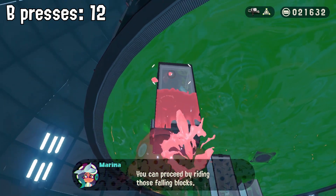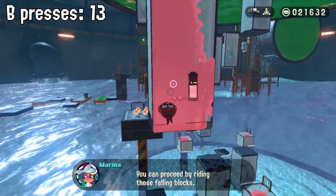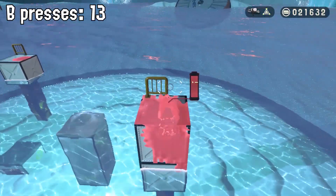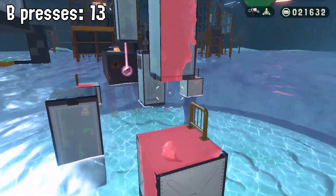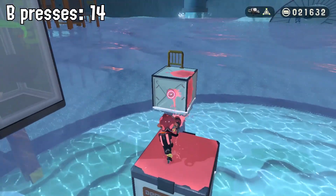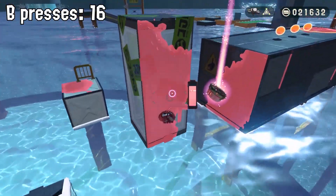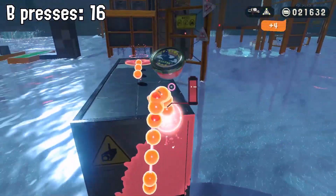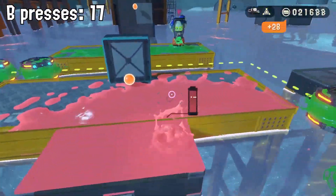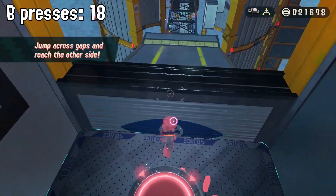So we just wait for this thing to get down here. Okay, that was one B press, and we don't need a B press to get over here. And then here's our other B press. And we need one more to get to the platform over there. And here's our last B press for this weird side of the map. And we're going to need two here — I tried my best to get around it, but it's impossible. You fall in the water if you try not to jump.